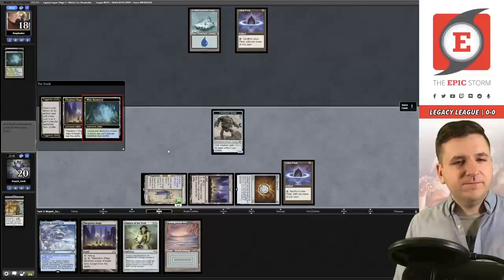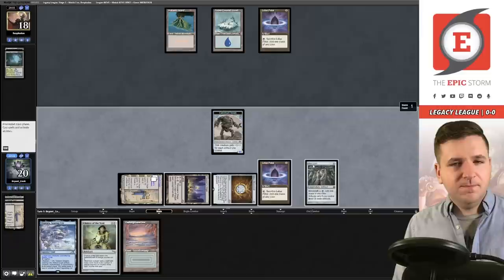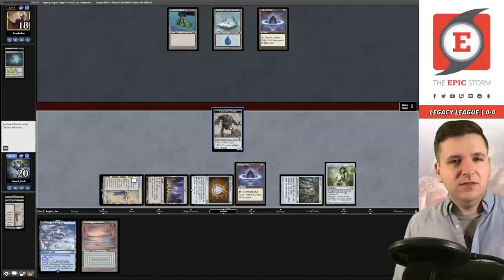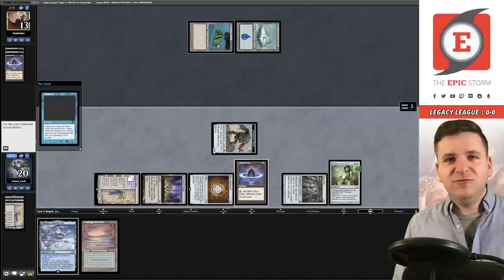They activate Flooded Strand for a basic Island, then play Volcanic Island. I grab Mox Opal off Saga, play a Stage, and cast Chalice of the Void for one — this feels disgusting, I hate it. Chalice resolves. We'll attack for five. This could just be Sneak and Show as well — you're supposed to play to the odds, and the odds say Sneak and Show.